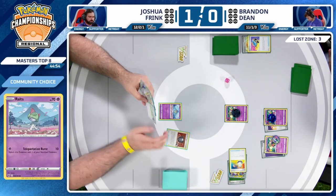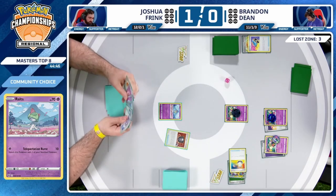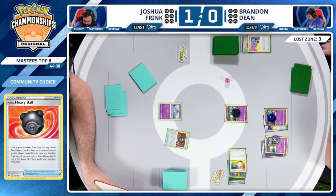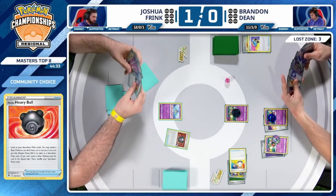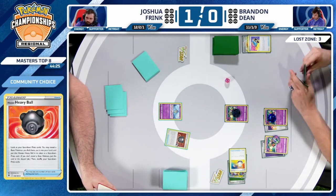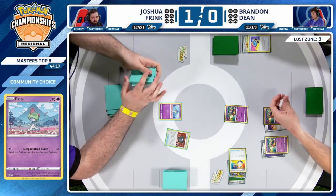A Suan and Heavy Ball is going to help Joshua — not having to do prize checking, just looking at the six prize cards. Always good to be on top of that, especially with a deck that plays a lot of one-of attackers: one Drifloon, one Scream Tail, one Flutter Mane, one Mimikyu. Following your Bravery Charm, your Hero's Cape, your Luxurious Cape — all these small resources that are important to track.